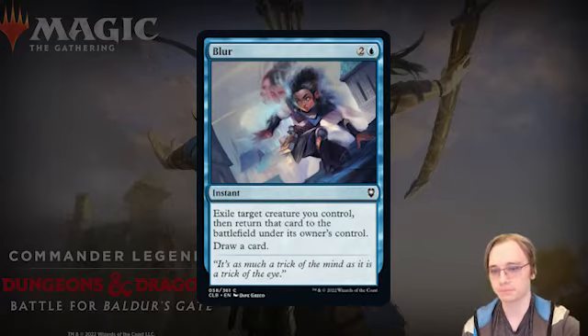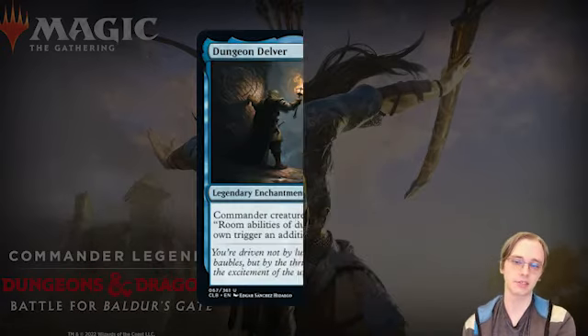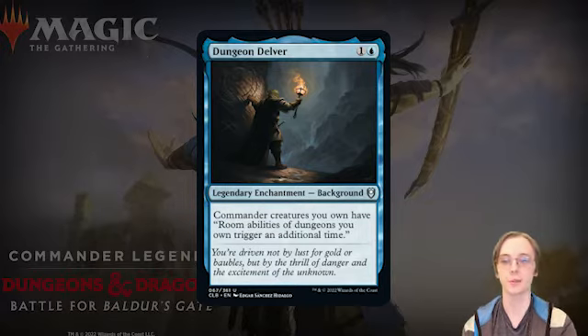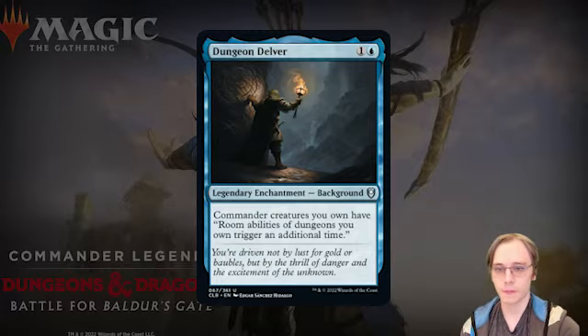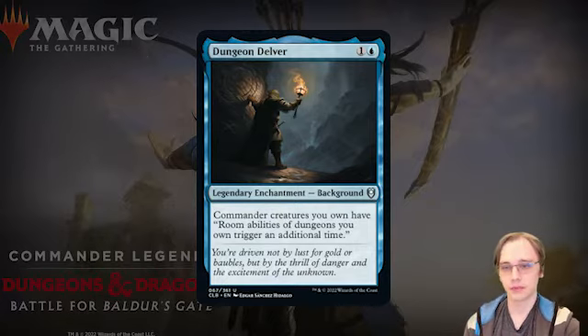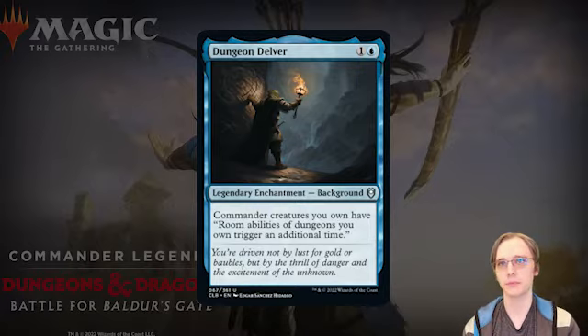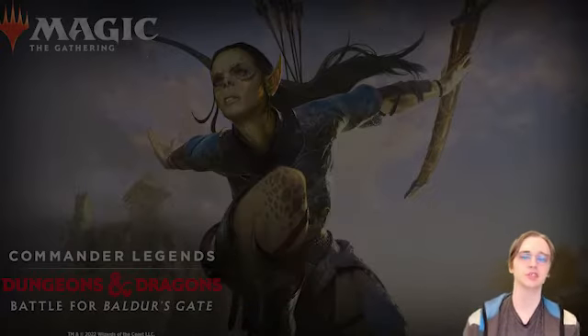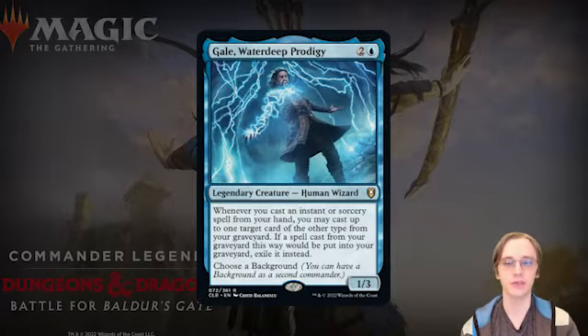Blur is a three-mana instant: exile a creature you control and return it to the battlefield under its owner's control, then draw a card. It blinks a creature, re-triggers ETBs, and replaces itself — solid in draft. Dungeon Delver is a two-mana legendary Background: commander creatures you own have the ability that room abilities of dungeons you own trigger an additional time. That is very powerful, especially in the Undercity, where doubling room effects could be significant. You'd want to combo this with a Commander that ventures into dungeons frequently.